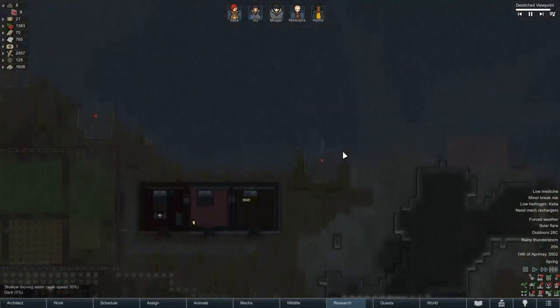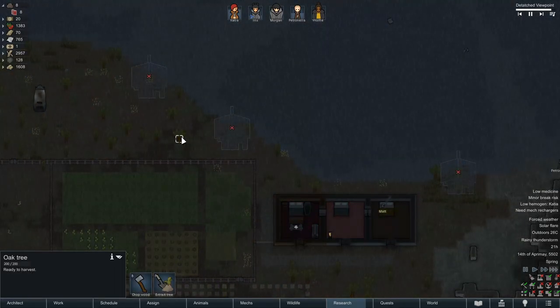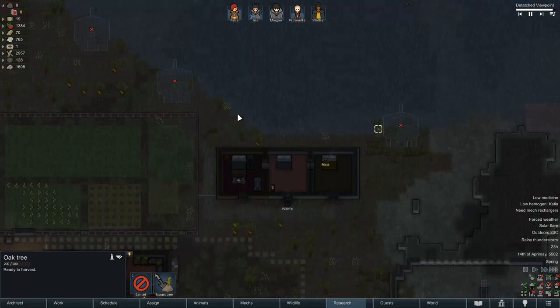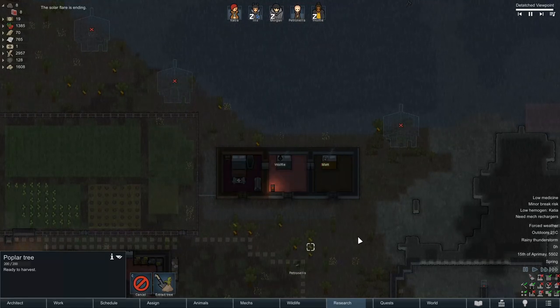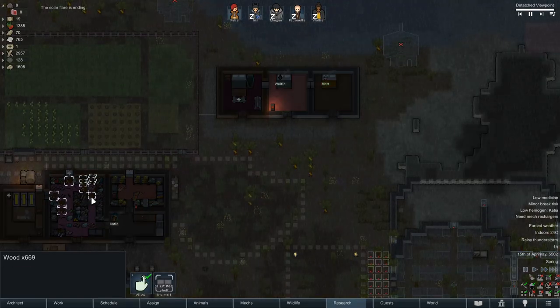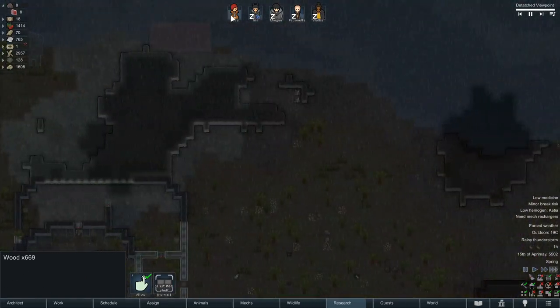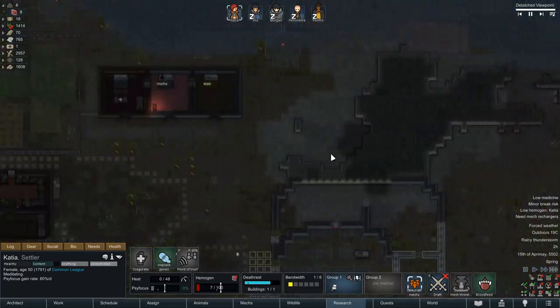We need to build mech rechargers, so we're gonna need power very shortly. With that in mind, let's start making sure we're chopping down some trees here. Might be another episode where I just fast forward things as we build. We gotta do those quests though, so we'll have to get on top of that. There's always, always something else to do. We have a fair amount of wood already, but you always need more.